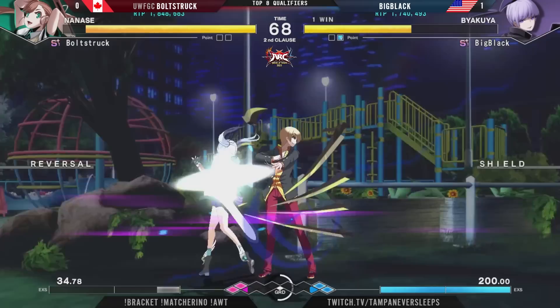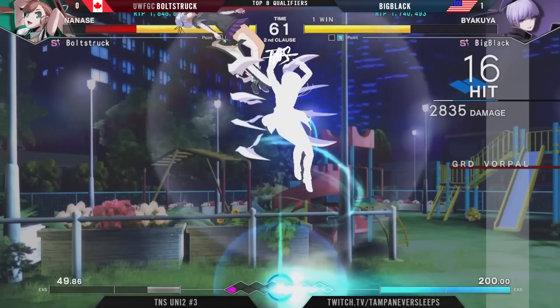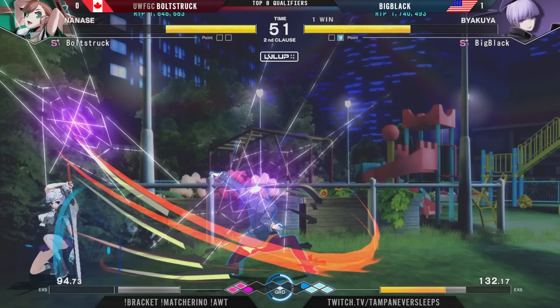We're just slightly out of range to get the confirm, so Boltstruck almost found an opportunity to take it right there. 2-2-C right there, going to be able to stay safe. Falling confirmed right there from Big Black, going to just lead them right back into the corner as long as they keep it tight. It's a good setup here. Taking back that turn, and then 1, 2, 3 — just got 3.